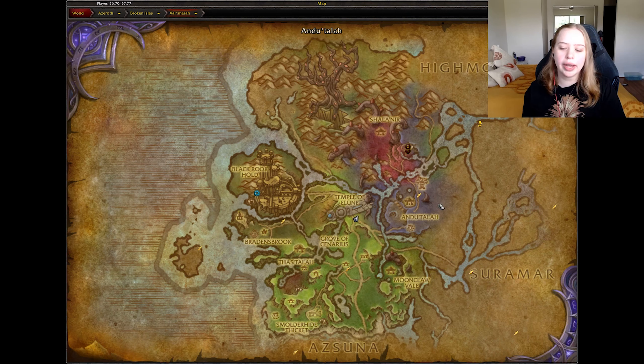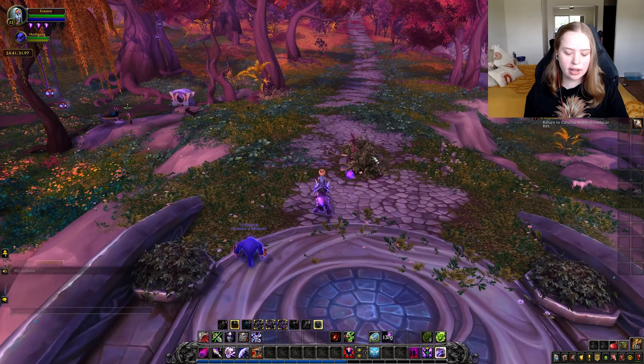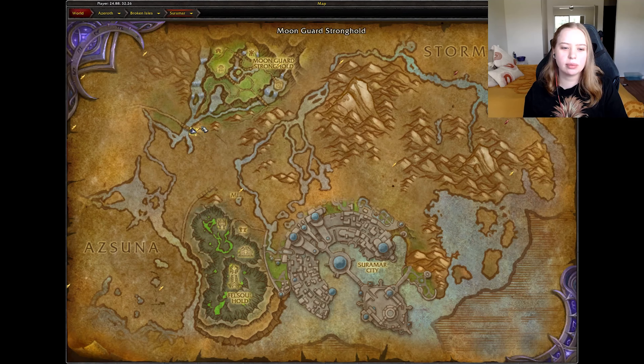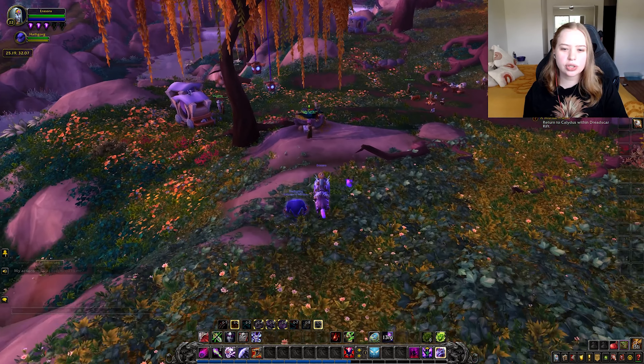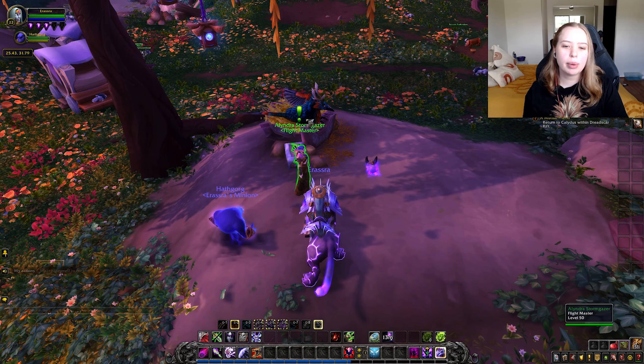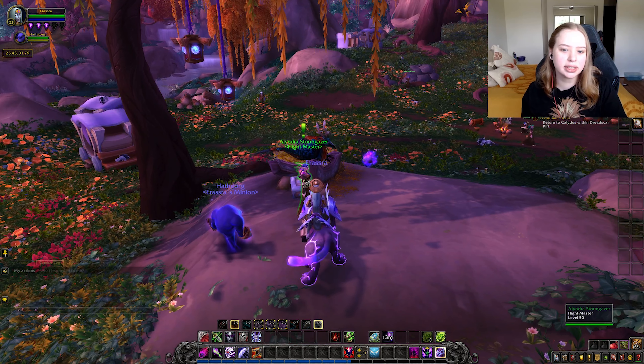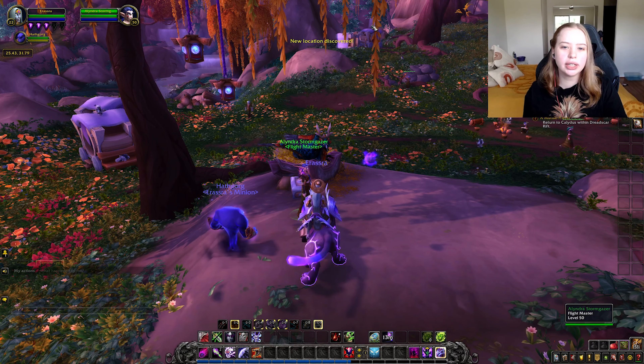On the map, flight stations are denoted by these little boots with wings. There are four in my area and I have unlocked all of them. That means I am now able to quickly fly between each of these stations by going to a flight master. If I click this flight master, I can fly to each connected point — it costs a small amount of gold, but that's usually never a concern. As you can see on the map, there are more flight stations I haven't unlocked yet, so I can't fly to them.